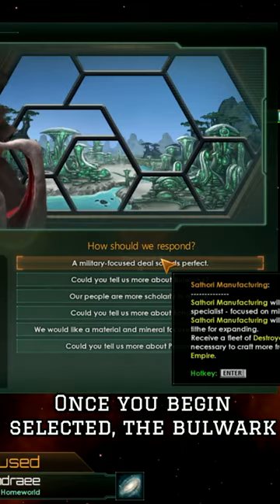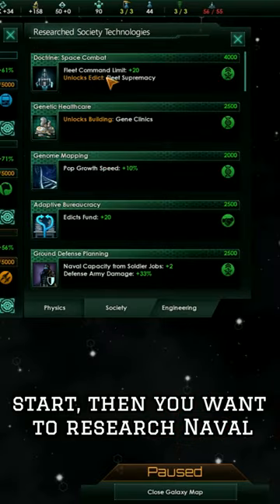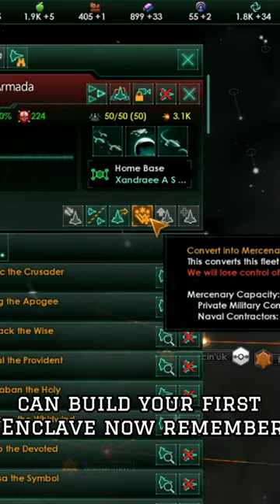Once you begin, select the Bulwark specialization to get a strong military start. Then you will want to research naval capacity, and as soon as you hit 50, you can build your first enclave.